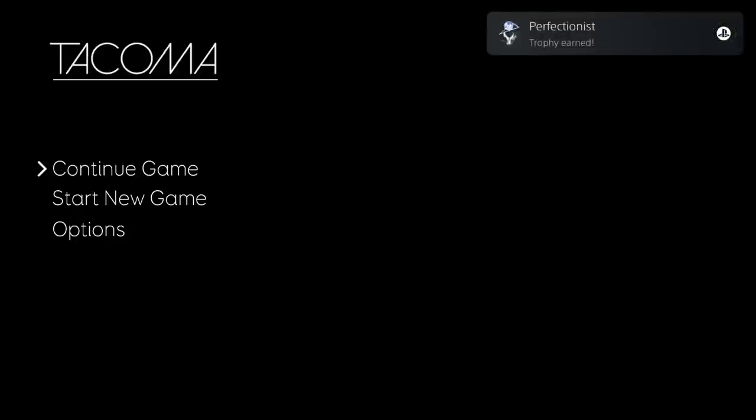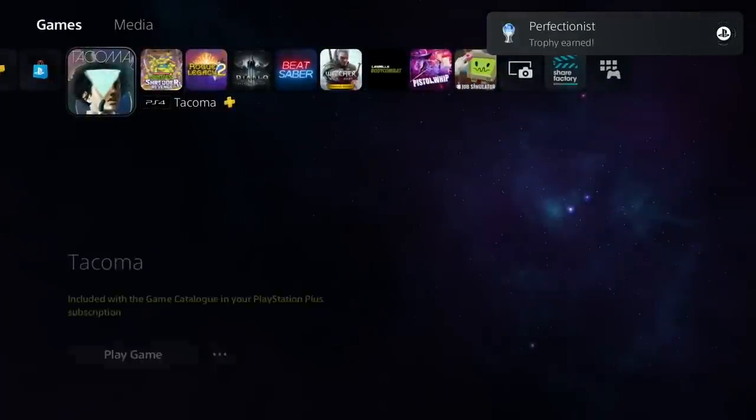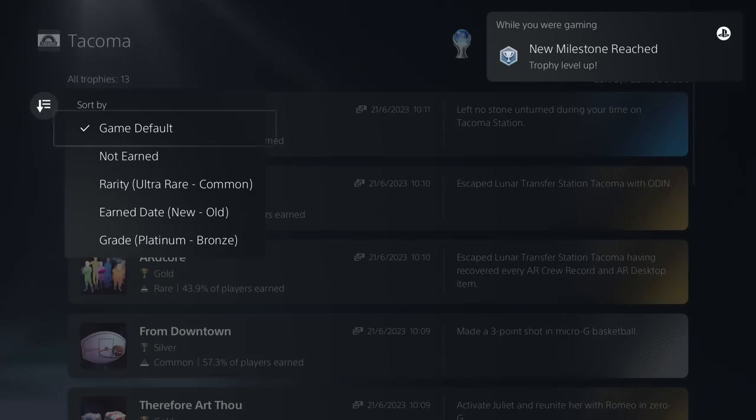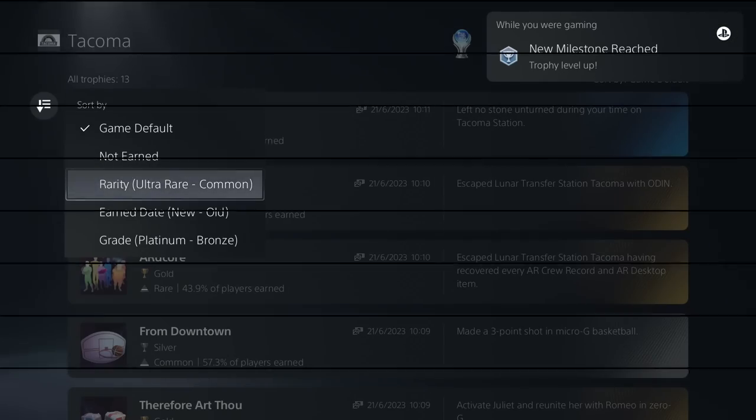And that's it guys — all the trophies in Tacoma in 30 minutes. And you can try to pop them all in 5 minutes if you want. Thank you for watching and I'll see you on the next video.